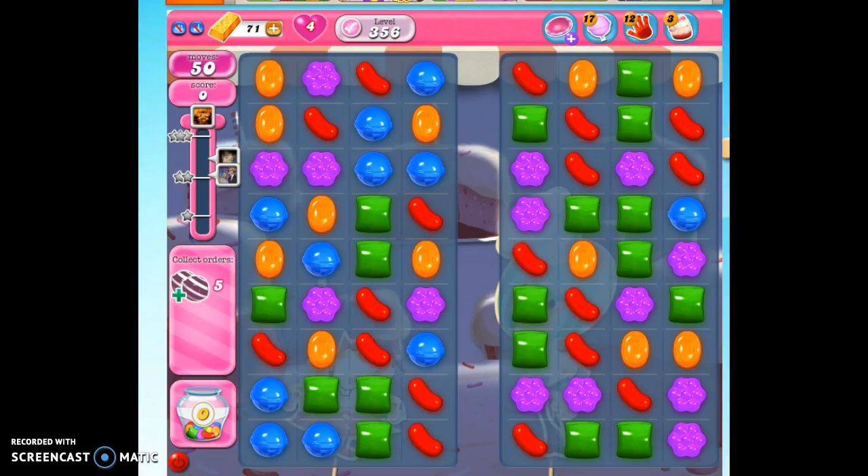We're playing level 356. Let's look at our mission. We need to collect all orders and reach 25,000 points to complete the level. The points aren't that high up on the meter board, so that's not going to be a problem for us, especially because the orders we need to collect are five matches of striped candies.